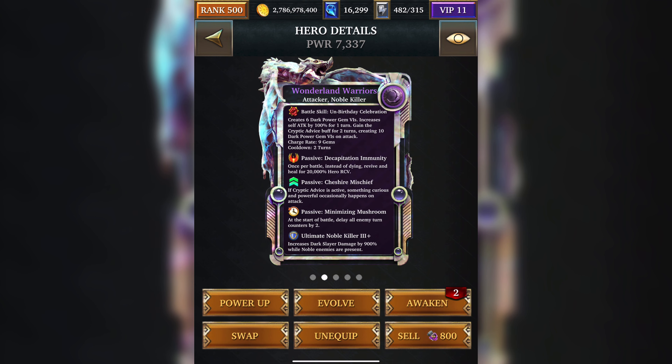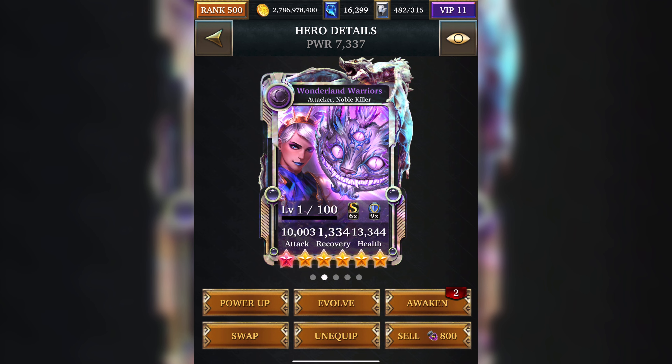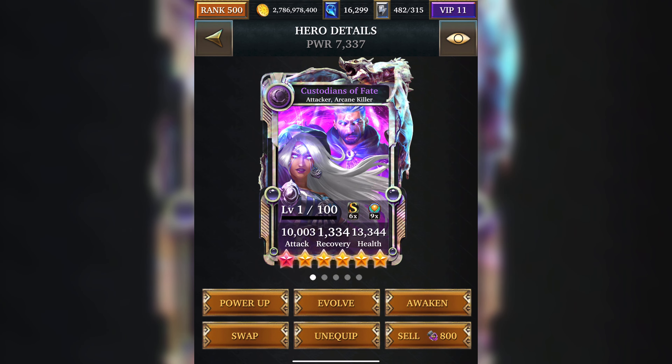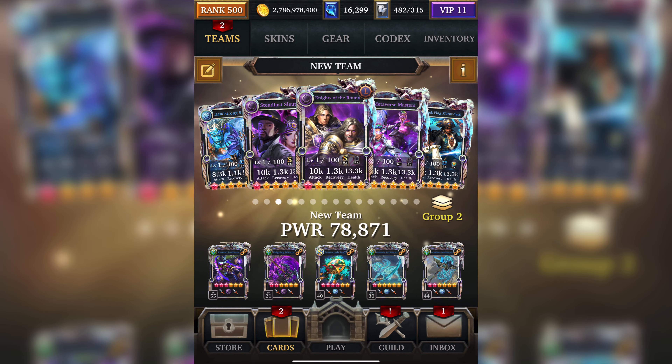Wonderland Warriors creates 6 Dark Power Gems 6s, increases self-attack by 100% for 1 turn, and also gains the Cryptic Advice buff for 2 turns, creating 10 Dark Power Gems 6s on attack. When Cryptic Advice is active, something curious and powerful occasionally happens — so it gives you a massive bang for your buff occasionally. Custodian of Fate can reset its battle skill but it only resets for the next turn, so it's not a brilliant card to use.